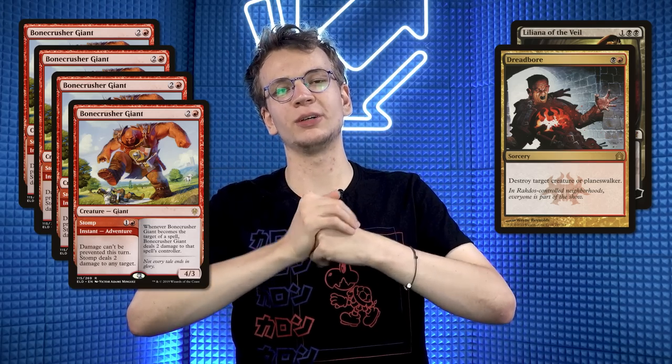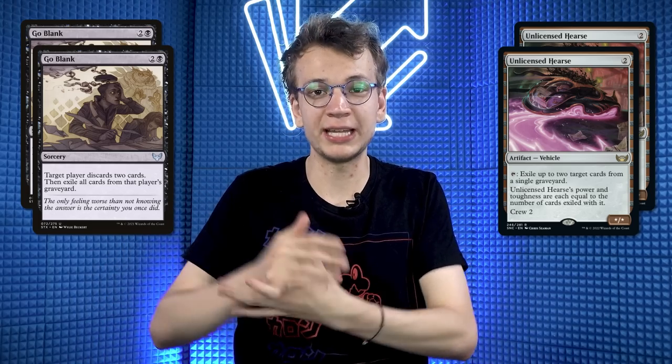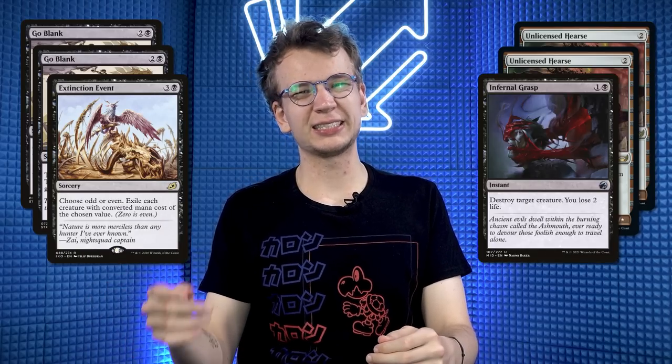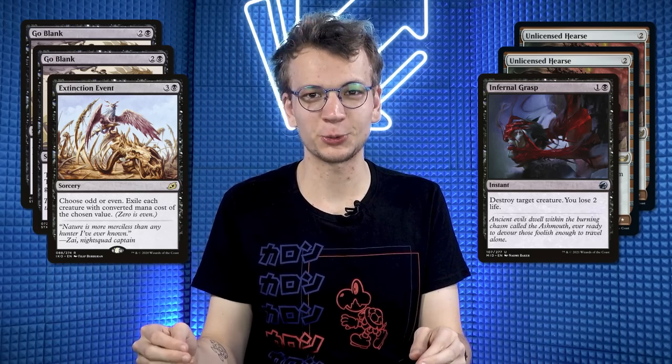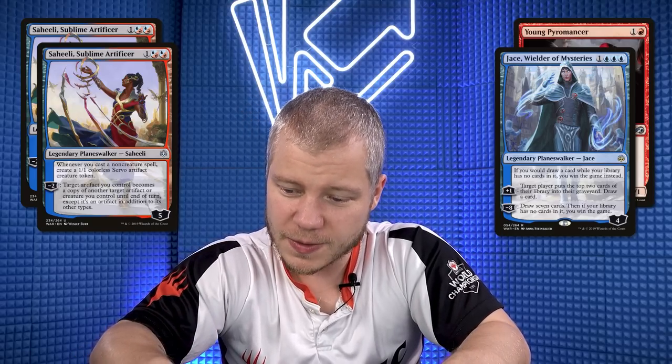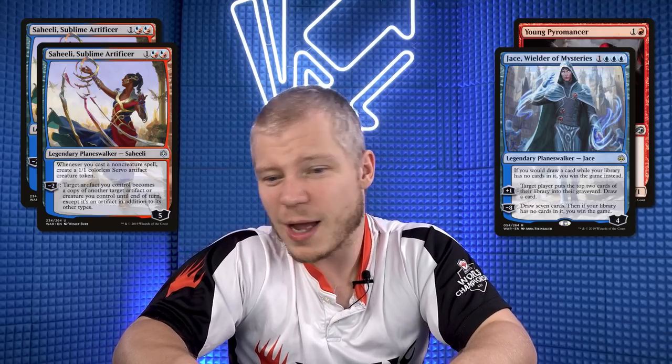For sideboarding, I dislike Bone Crusher Giants so I take out all of those, and I also trim on Liliana and Dreadbore because both are awkward against Tuffle's Phoenix recursion. Instead I bring in two Go Blanks and two Unlicensed Hearses — those just ravage Tuffle's graveyard, weakening Phoenixes and all the Delve spells. I also bring in Extinction Event because Tuffle's threats are almost all even-costed — Ledger Shredder, Arclight Phoenix — and it even exiles the Phoenixes.